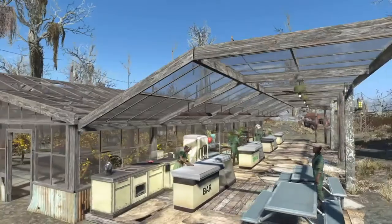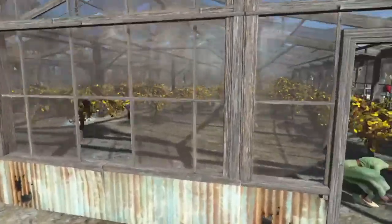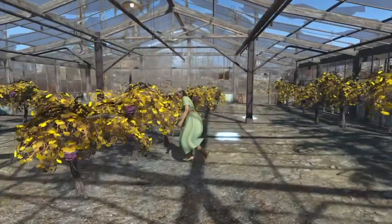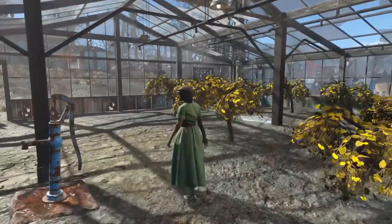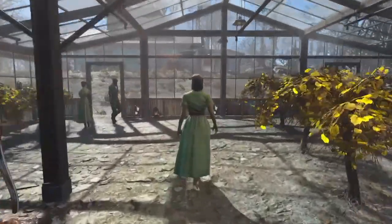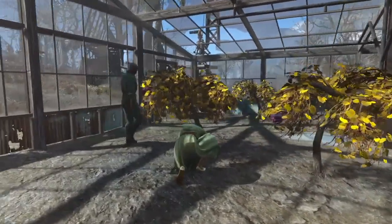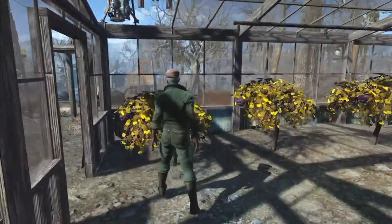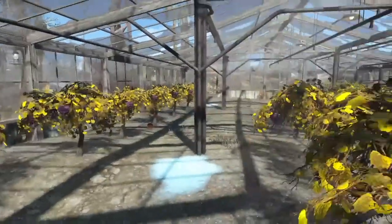My settlers are growing mutfruit — it's an efficient food to grow. I gave them all laundered green dresses so they're wearing the same outfits, which looks like they're in some kind of cult, which is kind of creepy. I gave them ballistic weave in their clothing and hats as well, and the men have the green version of the mechanics outfit.